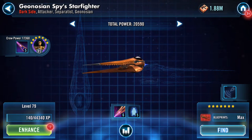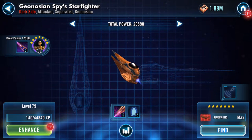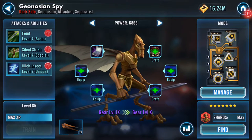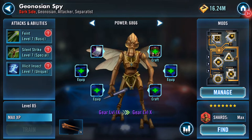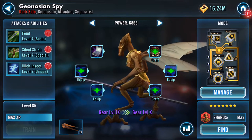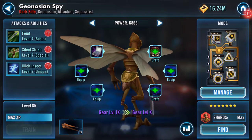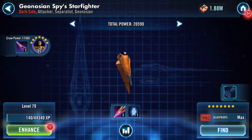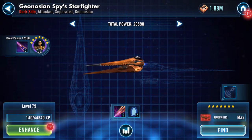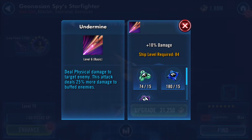This is Spy — I'm loving Spy, he's mad. Look at that total power: 20,590. Look at the scrawny little bugger, he's still gear 9. That's gonna happen reasonably soon — I'm gonna at least take him up to gear 10 because his total power at max is 24,000.